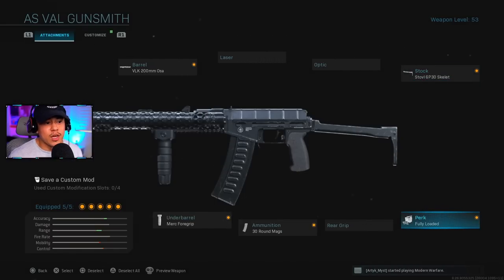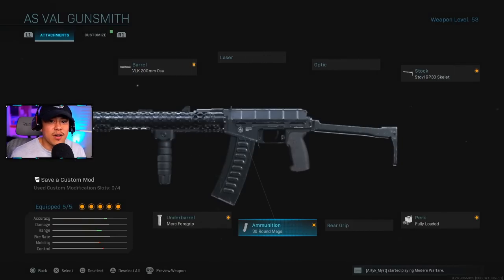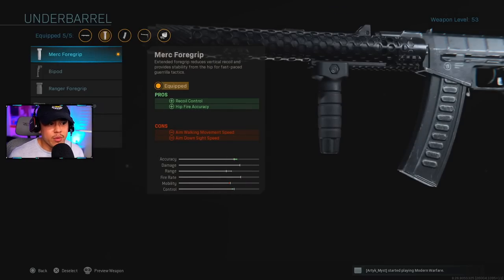The perk is Fully Loaded since we need as much ammo as possible — the AS VAL uses 9x39mm rounds, not standard 9mm, so you won't find them around the map. I use Dead Silence and Munitions Box as a stealth player. We're running 30 Round Mags and the Merc Foregrip underbarrel for hip-fire accuracy and recoil control to handle borderline mid-range gunfights.